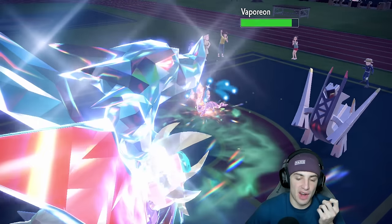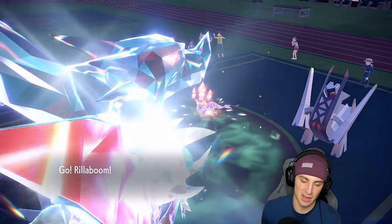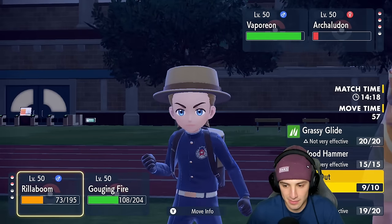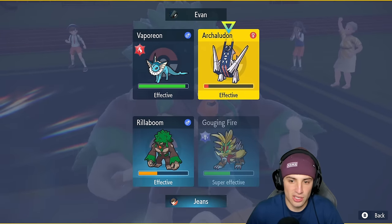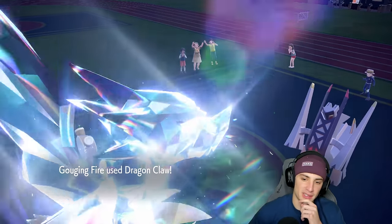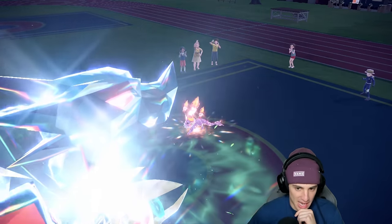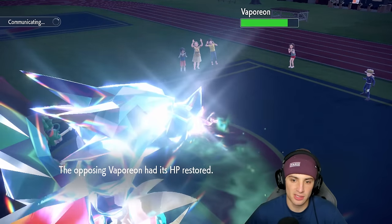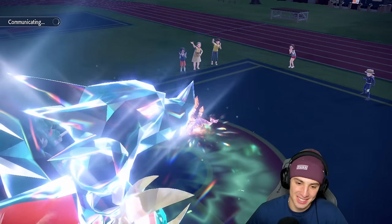Now the terrain is ending soon. If they have Kyogre in the back we're going to have a problem — we're just in a rough spot. I'll fake out Vaporeon and go for Dragon Claw. So we fake out Vaporeon — Vaporeon flinches — and we leave Arludon on one HP, which is so annoying. If Kyogre comes out the terrain ends right away. Vaporeon's flinched. I should have popped a tailwind at the start — it would have helped tremendously.